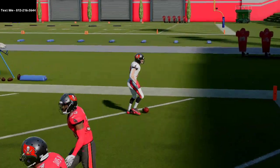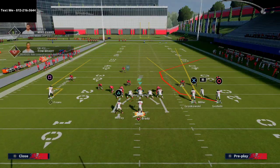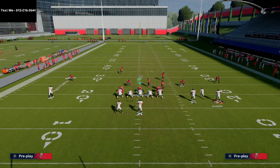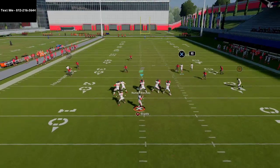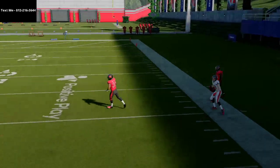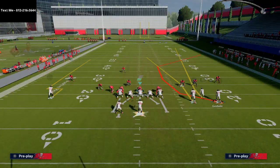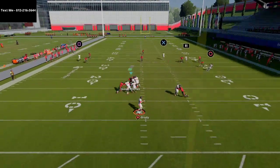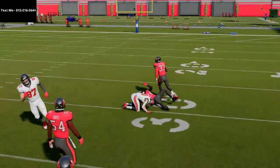What I like about this play is that the streak in the middle of the field to Gronkowski is going to do a really good job of running off the deep middle zone. So even if the safety is flipped to the right side of the field, Gronk is going to basically walk him away, and this route is still going to be wide open over the top. You're going to know almost instantly — if that corner goes wide, it's wide open.